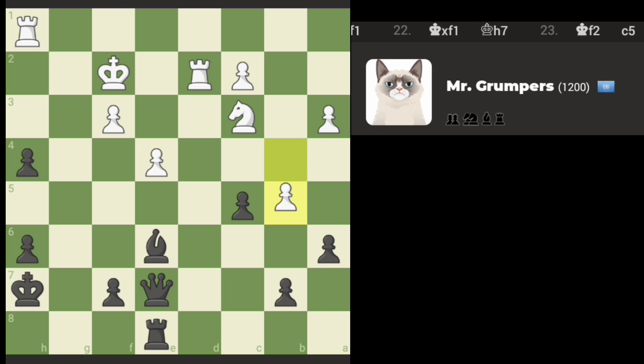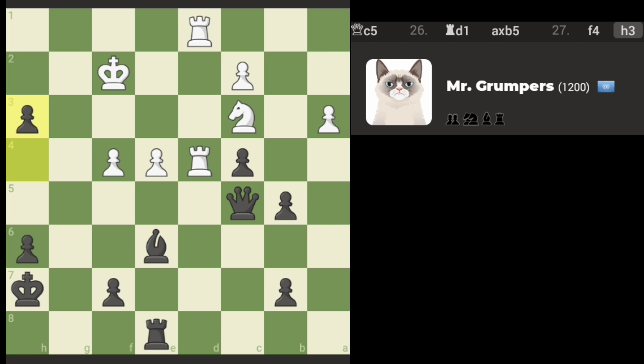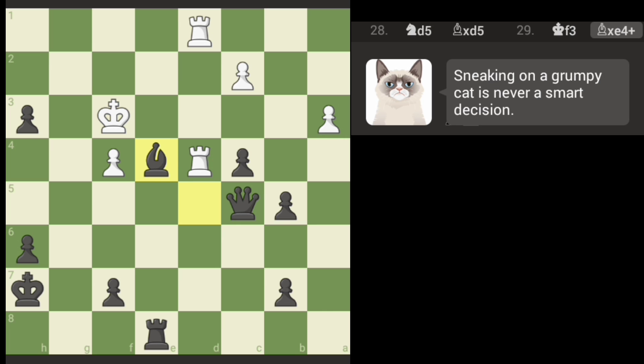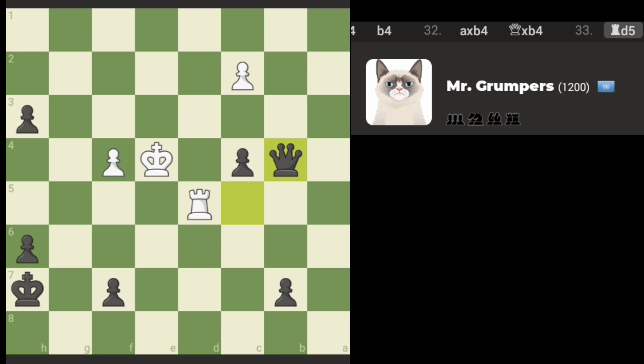Alright, let's go there. We've got a pin in place. No longer have a pin in place. We have a pin in place, but we have to worry about the rook. Actually, we don't have to worry about the rook — what am I thinking? They no longer have a pin in place. We'll take that trade there. We'll push. We've got discovery, discovery.